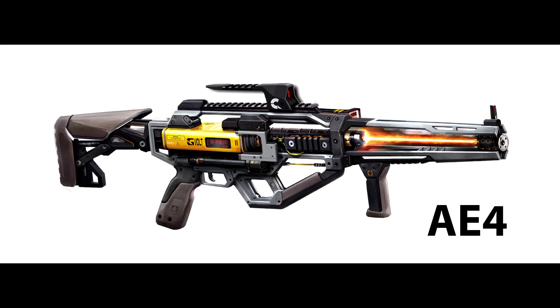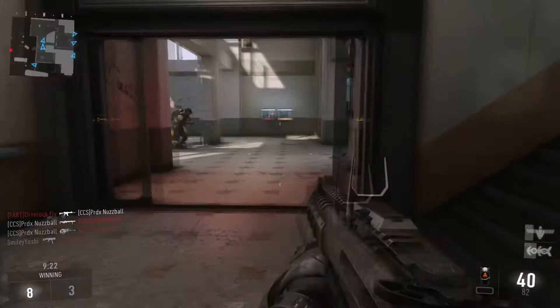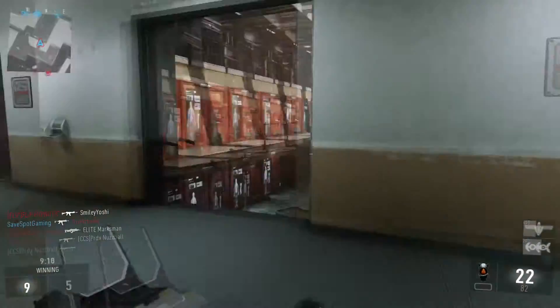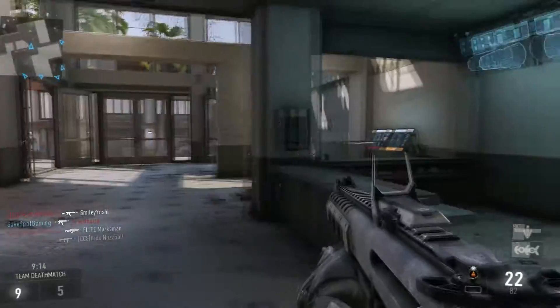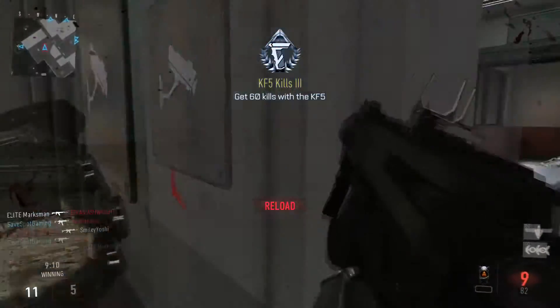I'm going to try to get these images up for you guys to see — there are two weapons here. As a bonus to Xbox season pass holders, you'll receive early access to the A4 and A4 Widowmaker starting December 11th. Don't worry if you'll be receiving the season pass during the holidays or any time before the DLC comes out — you'll be able to get instant access to this weapon.